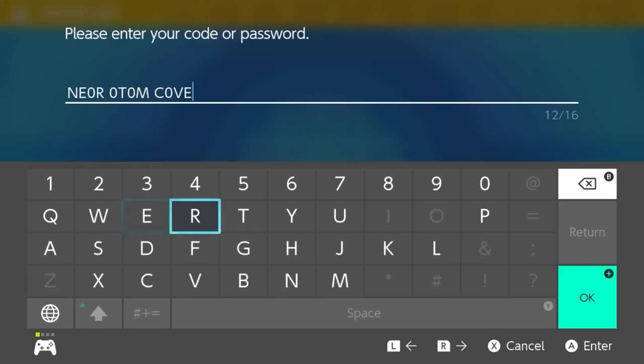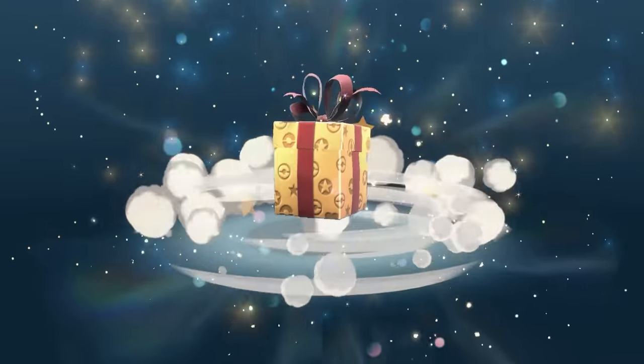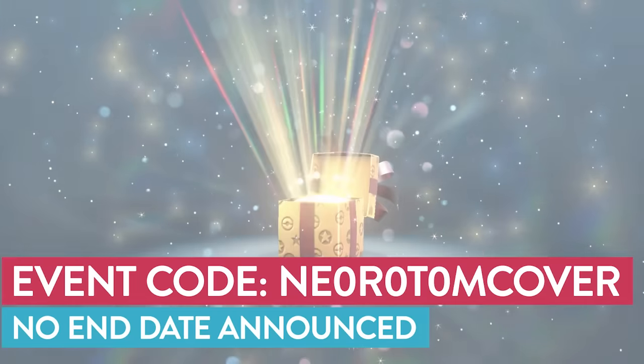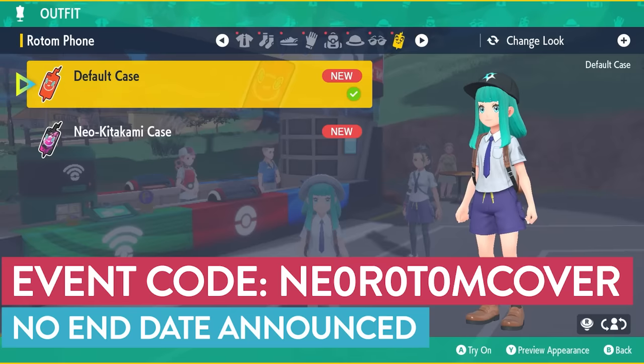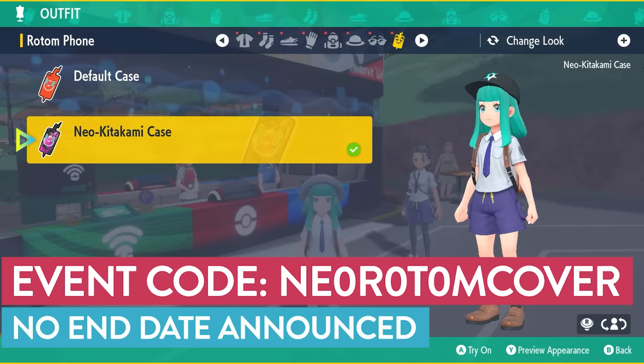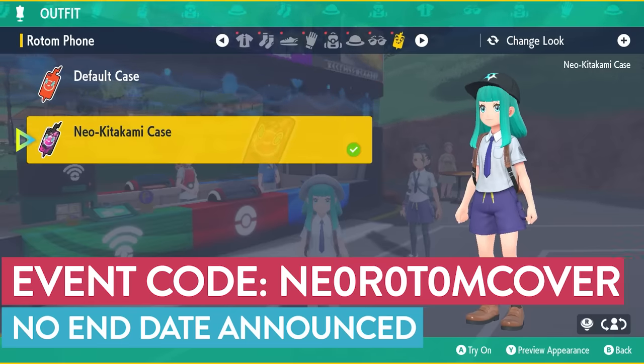If you want to style up your Rotom phone in-game, you can get yourself a unique Neon Rotom case. Using the code NEOROTOMCOVER, you can grab this special apparel item in-game. There is not an expiration date for this event yet, so you have plenty of time to pick this up.